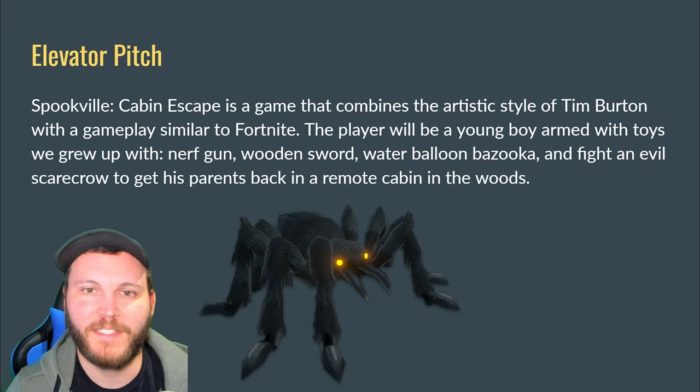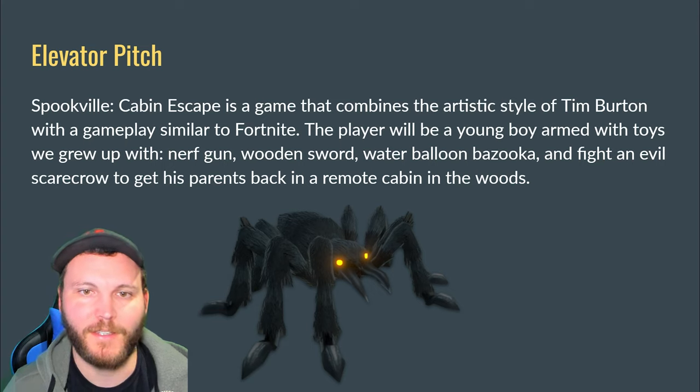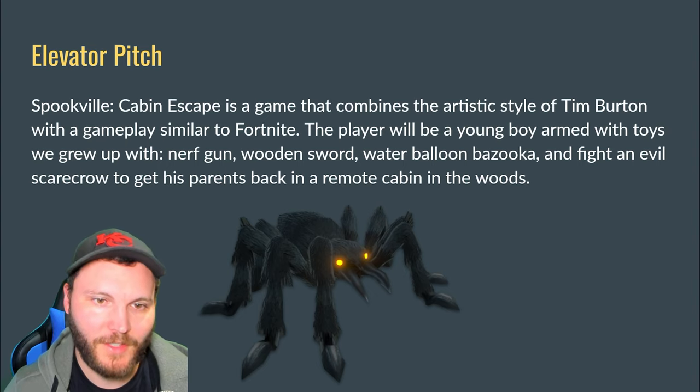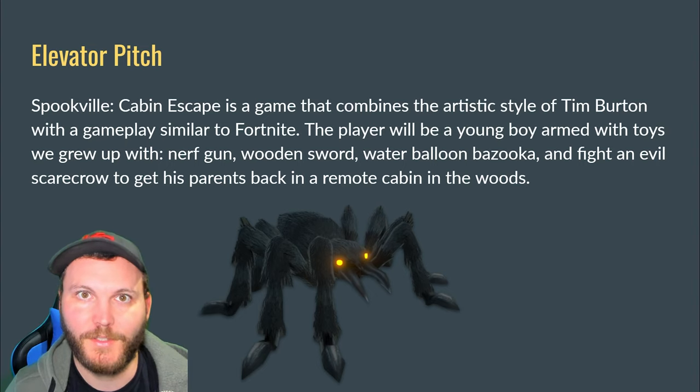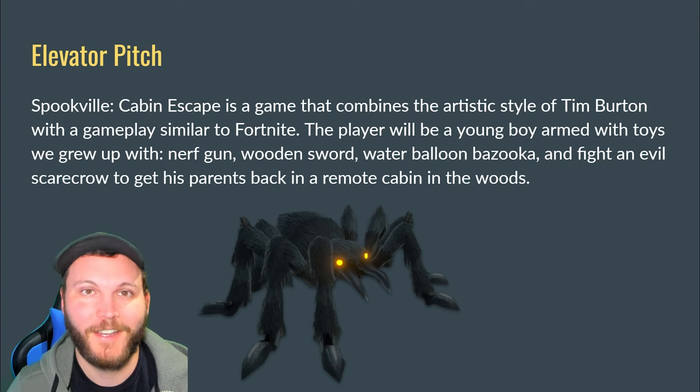And here's the elevator pitch: Cabin Escape is a game that combines the artistic style of Tim Burton with gameplay similar to Fortnite. The player is a young boy armed with the toys we grew up with — Nerf guns, wooden swords, water balloon bazookas — fighting an evil scarecrow to rescue his parents in a remote cabin in the woods. That's about all the time you have to pitch a game to a publisher in an elevator scenario.